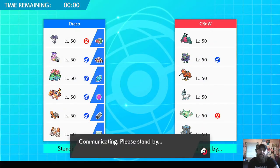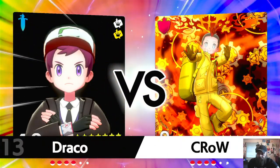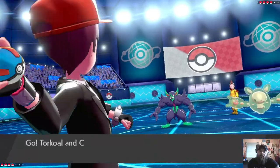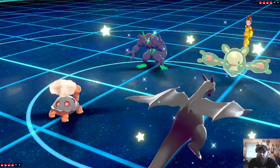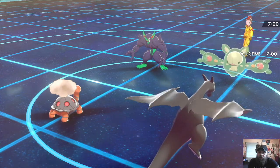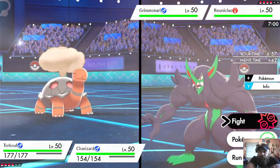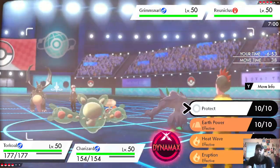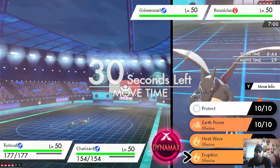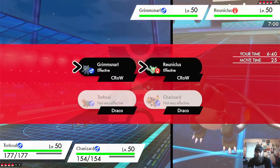That's probably bad — I should have brought something else in first. Kind of messed up on that lead. Anyway, no point in complaining about it. We got Grimmsnarl and a Psychic Pokemon on the other side. Eruption might be the best bet here since Torkoal is at full HP, so we'll go with Eruption.